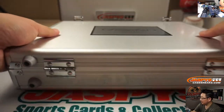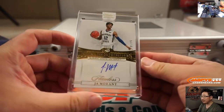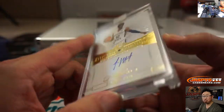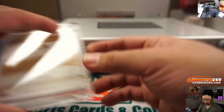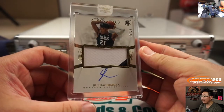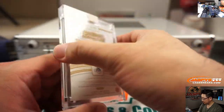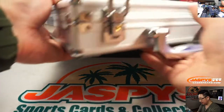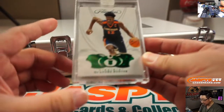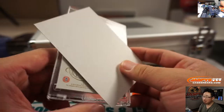Now we'll go left, right, and center as we traditionally do. On the left side we've got — oh — Ja Morant, one out of 25 rookie gem signatures. That is strong. On the right side we've got — wow — Rui Hachimura, 21 out of 25, two-color jersey and autograph. And the final one is a gem only but it's a train whistle: DeAndre Hunter, two out of five, Emerald. That is nice.